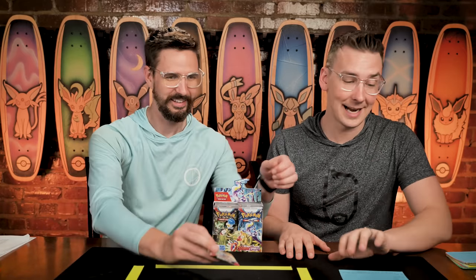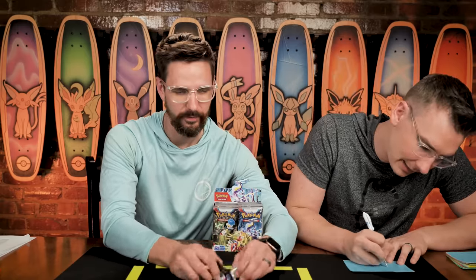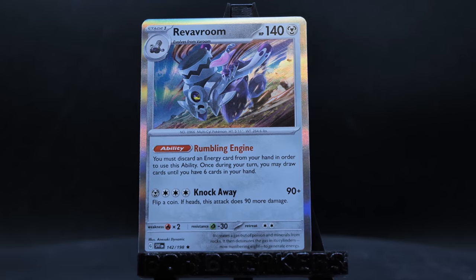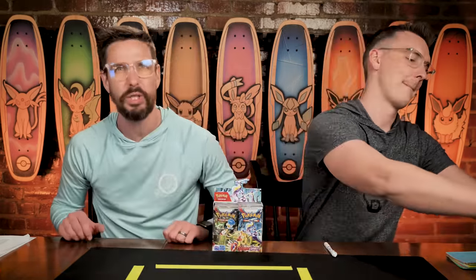Our first contestant of the day is Ben C. Ben C. has 23 points on the season, and eighth place right now is 33 points, so they want an 11-point pack to try and pass Matthias for eighth place. We got the metal energy — wow, if only it was last week. There's the Smoliv, Primeape, Palmy, Tarantula, Jacques, Florigato, Zangoose, Dondozo will score, Sandia will not, and the Rev Room will. Just two points for Ben C., putting them at 25 on the season.